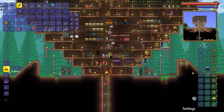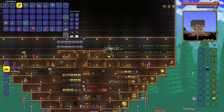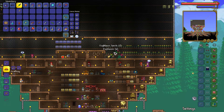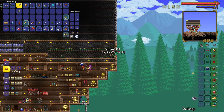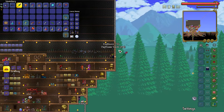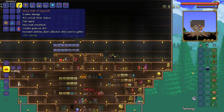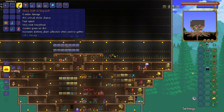Here we have the Staff of Regrowth and I instantly go and get my daybloom. This will give you more than one daybloom at a time — occasionally, always, I don't know. But if you want more herbs, go get the Staff of Regrowth from an ivy chest. It will allow you to get many more plants.